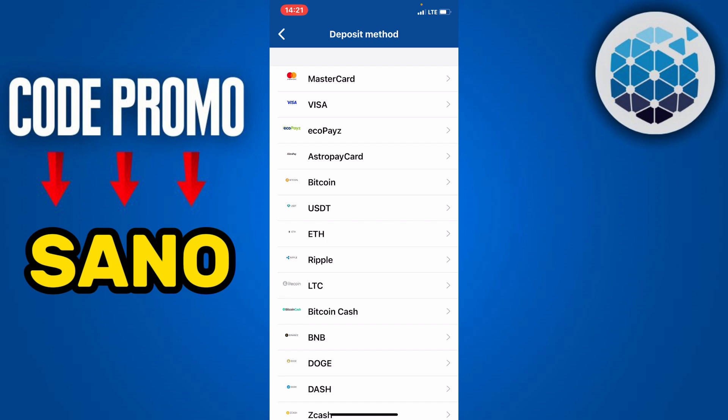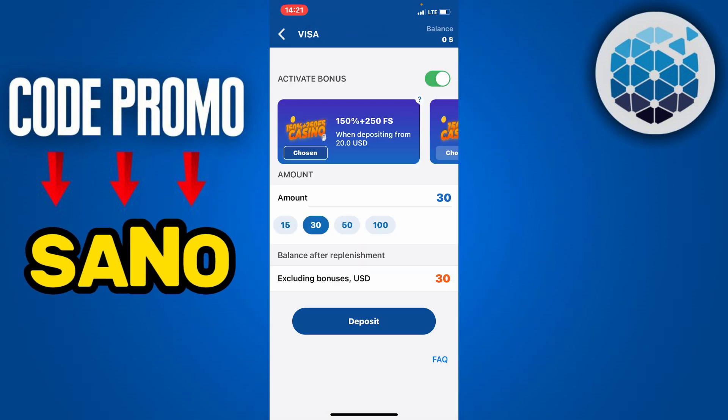Now you are going to find many deposit methods. Select any deposit method to fund your account. Click on Visa card, and then you're going to find many bonuses which you can activate. These will be activated due to the fact that you used the promo code mentioned earlier to create your professional account.